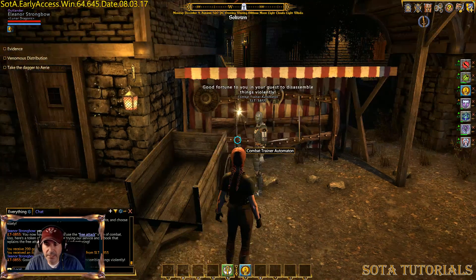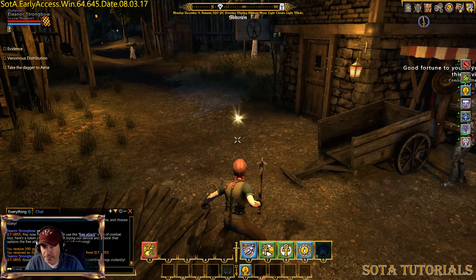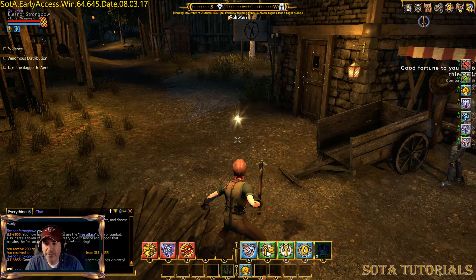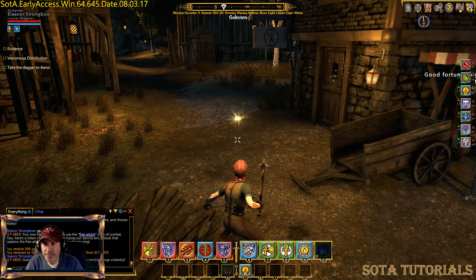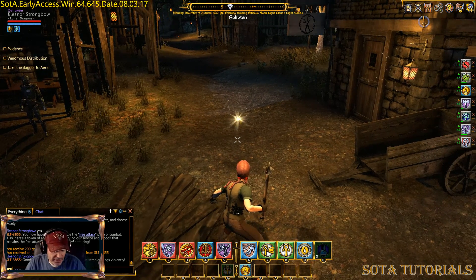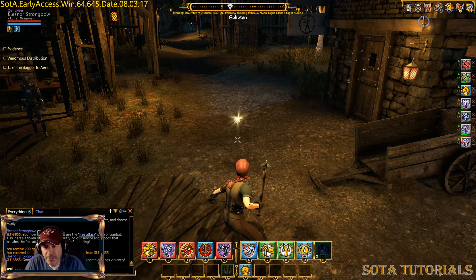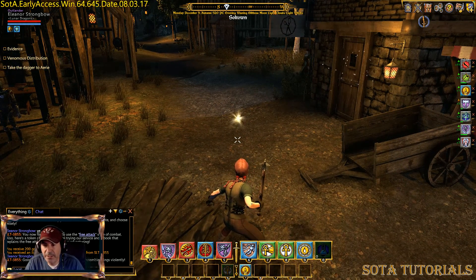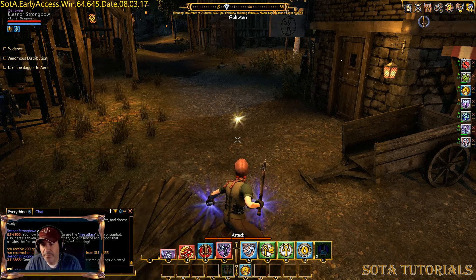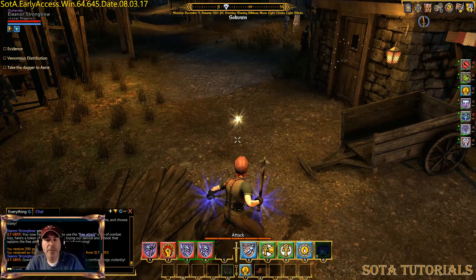So what that means now, if I go into combat — I'm going to hit Left Control and the T key — I can hold down my button and you see I've got a little attack bar on the bottom there. That's for a more powerful hit, and then it just goes by. So if I click a lot of times they'll do quick hits.